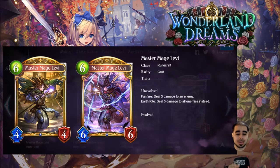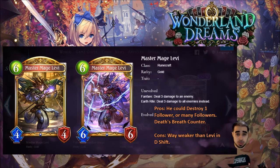Next is Master Mage Levy for runecraft — gold, six, four, four. Fanfare: deal three damage to an enemy. Levy is a two, two, two but you use an evolution point on him, then cast Crimson Sorcery which deals three damage — and since it's a spell, it boosts your entire hand. Six, four, four dealing three damage is solid. When you evolve him he becomes six, six, six, and with earth rite: deal three damage to all enemies instead. That's what makes him very strong. Four stars — all-around solid.